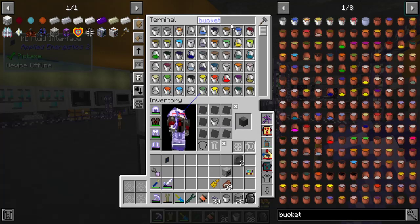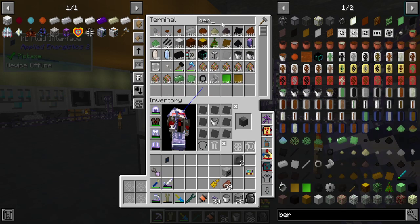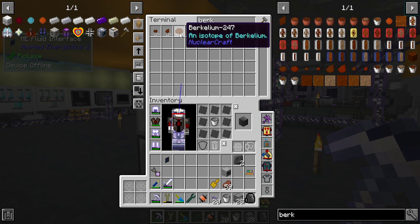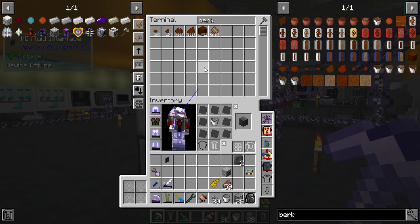Berkelium, Californium — oh, we do have some Californium. Cool. What about Berkelium? Yeah, we got some Berkelium. Nice. 247, I guess, is going to be the one we want to use.